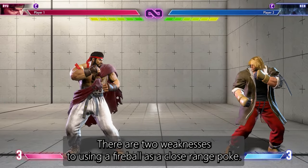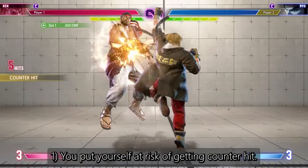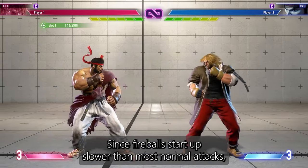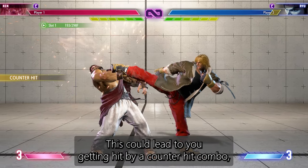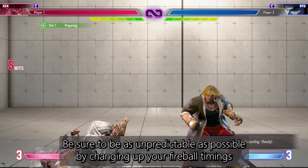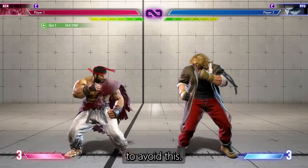There are two weaknesses to using a fireball as a close range poke. First, you put yourself at risk of getting counter hit. Since fireballs start up slower than most normal attacks, your opponent can try to counter you by pushing an attack when they think you'll throw a fireball. This could lead to you getting hit by a counter hit combo which will do a lot of damage. Be sure to be as unpredictable as possible by changing up your fireball timings to avoid this.